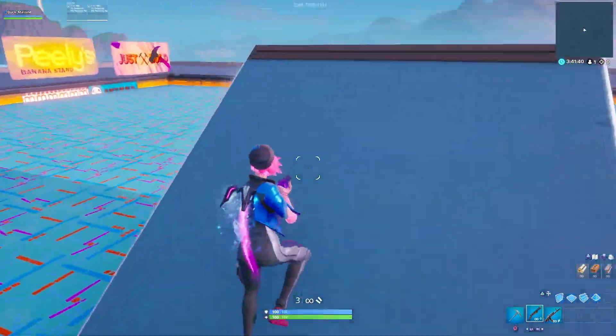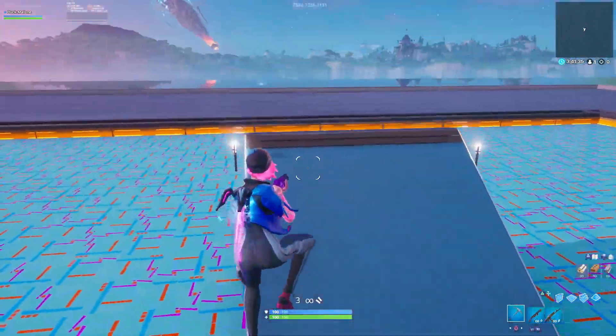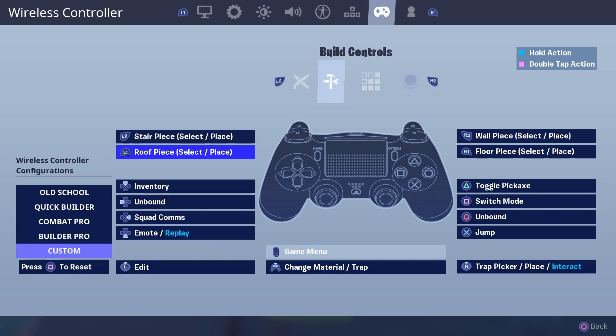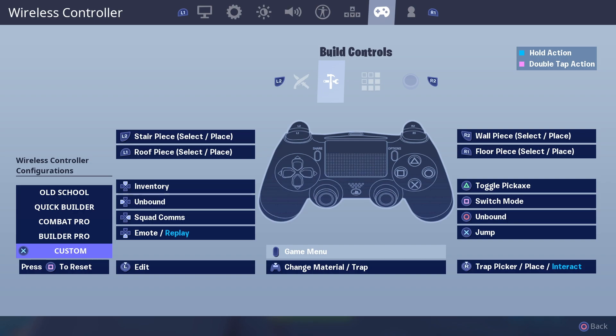Ahora para esas personas únicas en el mundo que juegan normal y no juegan Claw, también les traigo una bastante buena. El pico en triángulo, cambiar de modo en cuadrado, recargar/interactuar en círculo, saltar en la X y editar con el stick. Les puse el cambiar modo en el cuadrado ya que es un botón bastante cerca del dedo pulgar y no roza con otros botones. A muchos que no juegan Claw les pasa que a veces saltan por error, por eso lo puse en el cuadrado.